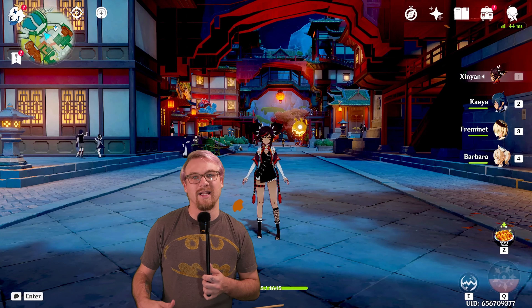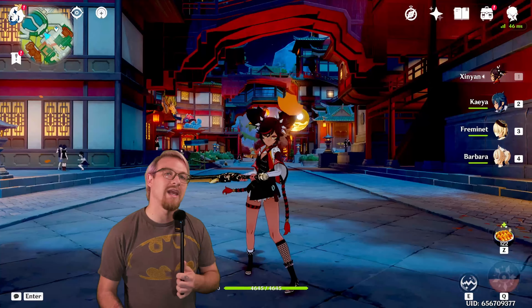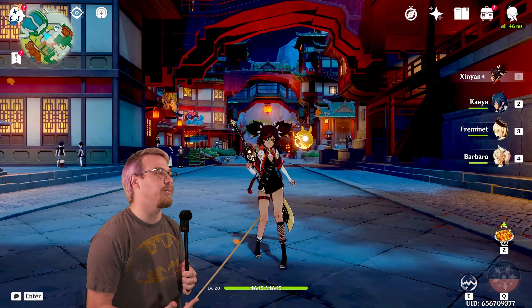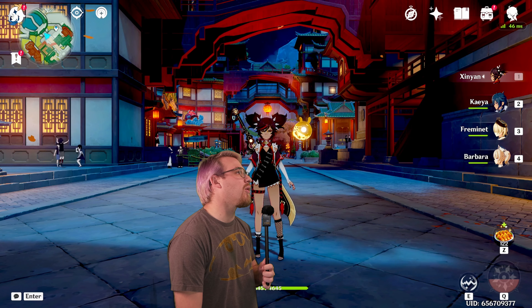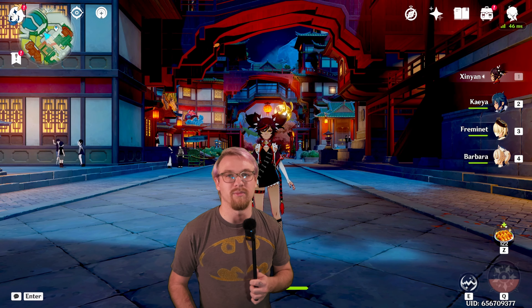So you're new to Genshin, you do a 10-pull on the current banner, and while you don't get a 5-star, you do get 4-star Xinyan. Now what do you get with Xinyan besides, in my opinion, probably the most forgettable Genshin character that there is? Well, Xinyan is a Claymore-wielding Pyro user whose skill can actually produce a shield and do pulsing Pyro damage if you do it correctly.